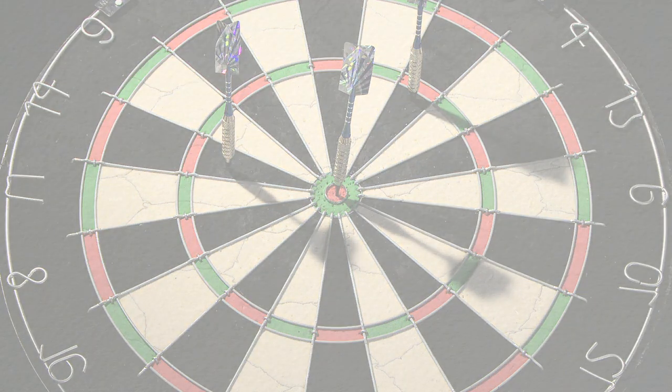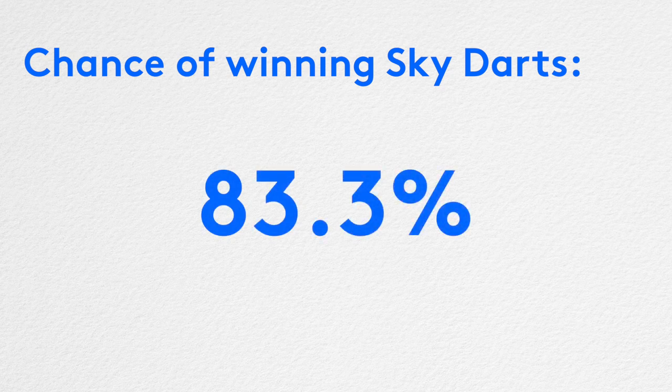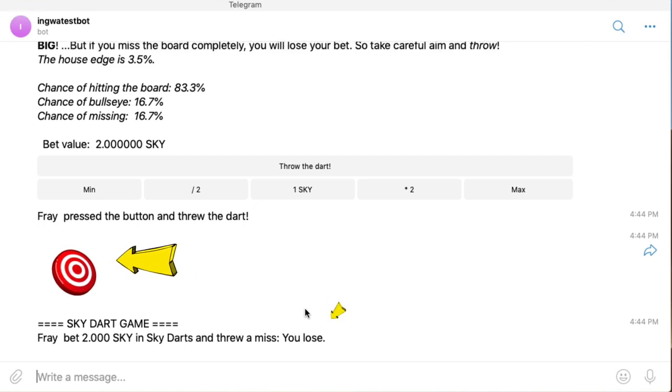The outcome of each throw is random, but what makes this game unique is that you will win 5 out of every 6 times you play. You only lose if you miss the board, but you have an equally probable 1 in 6 chance of hitting the bullseye and winning the jackpot.